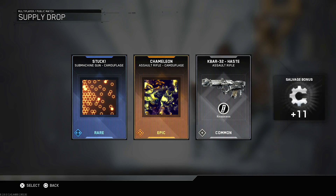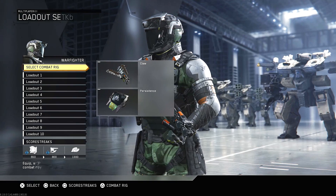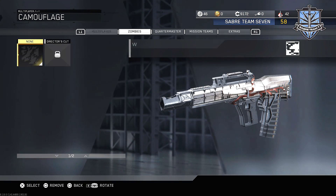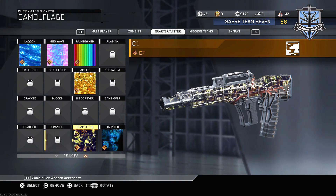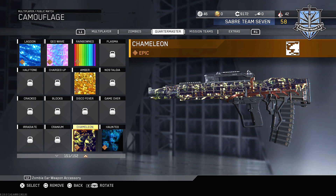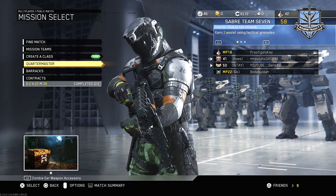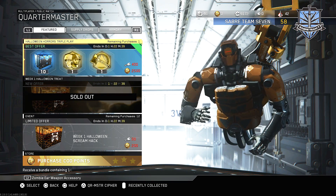Alright, so we got one of the new camos. I actually want to take a look at that before we open up the other ones, because I've been curious about what that looks like. Not too good — it looks like someone threw up on the weapon. Alright, back into the QM.